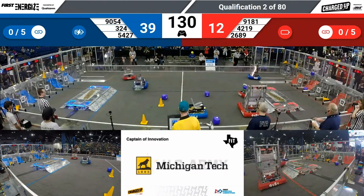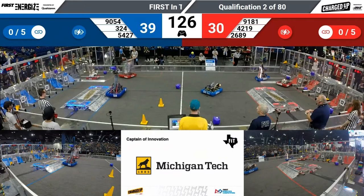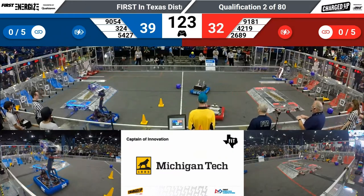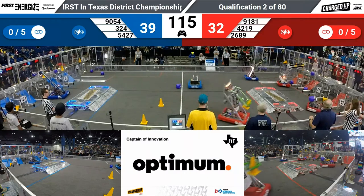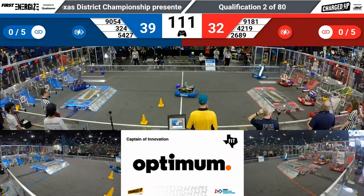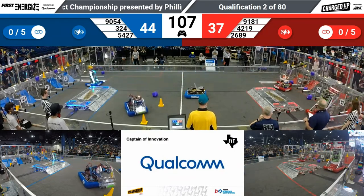Team Alpha finished 10th and 11th at their two tournaments this year. They're hoping for more — they've completely redesigned their robot and are here with a brand new robot design, trying to improve on that. And they've got a cube, moving back down to the grid, trying to get into scoring position. And they drop it down there in the community, pick it up again. A cone being scored as well by 9182, the Platy Pirates.